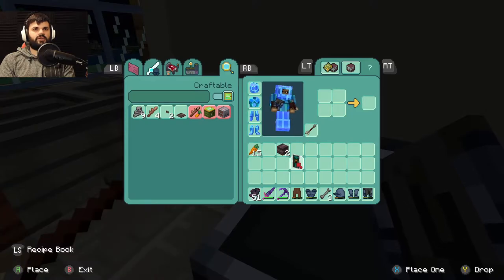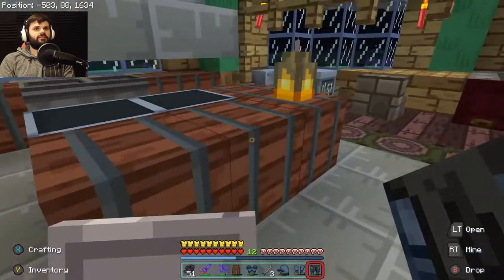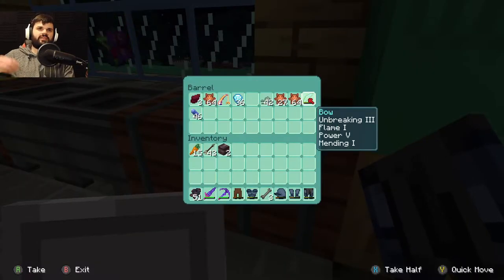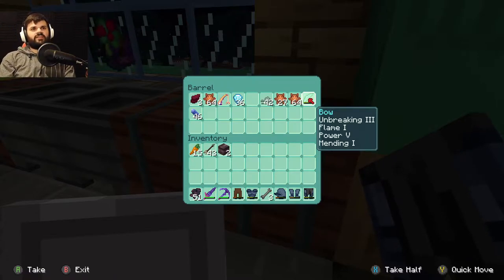Put that on. I don't know why there's an arrow up there. Here's our bow — we've got Unbreaking 3, Flame 1, and Power 5, with Mending. It's always a toss-up for me whether I want to go Mending or Infinity. I love Infinity cause I hate getting arrows, but I also don't want to spend the levels on repairing this thing every time it's near death. So mending it is.